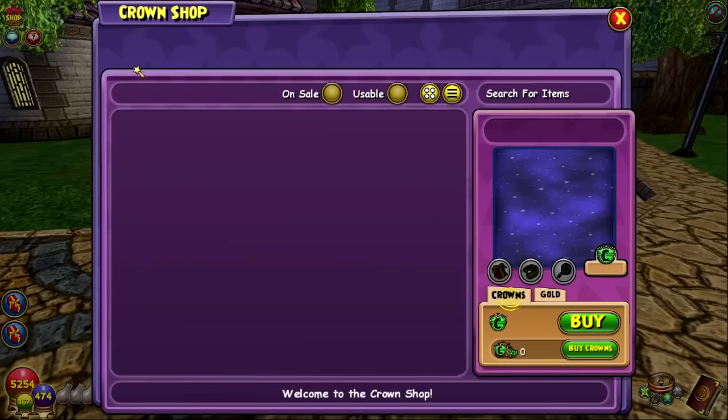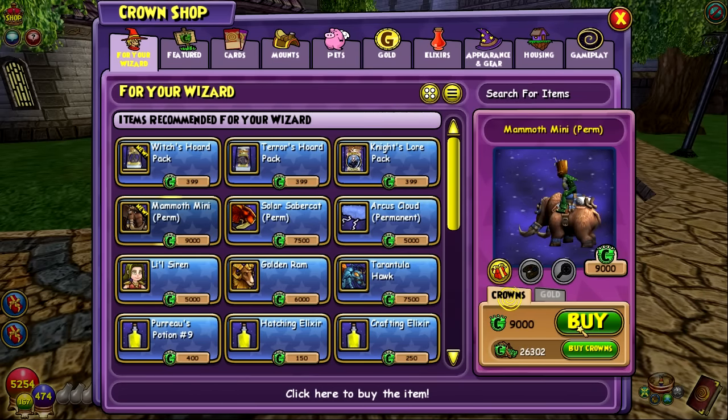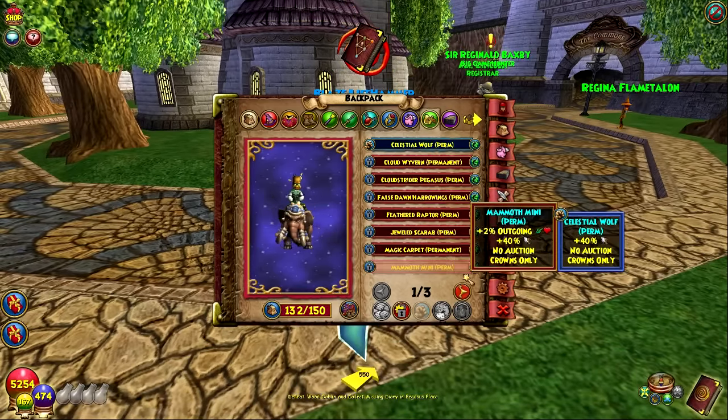So that'll be a good one to have — just a mount I've wanted for a while, so we can finally buy it today. 9,000 crowns — rip. Time to buy it. Boom, we're gonna instantly lock this and equip it — mammoth mini!